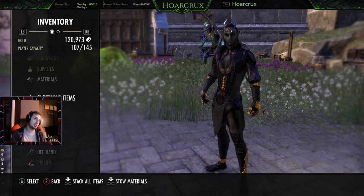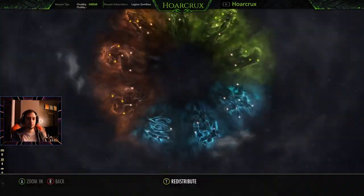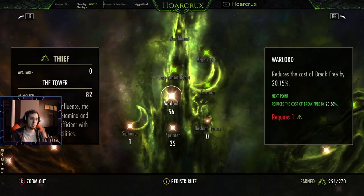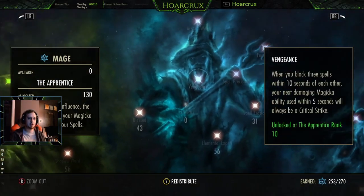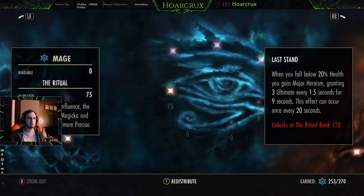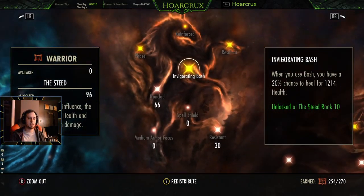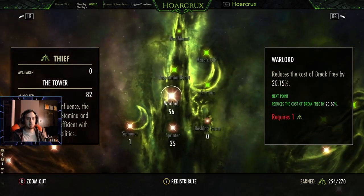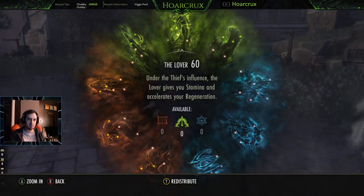That covers the potions, the build, and the summary sheets. We're going to hop into the CP now — I'll get this over with. You guys can pause and play back the video. The only thing to note is that you need 75 points in the Thaumaturge to get your Exploiter passive. The rest are pretty obvious. You don't have to have exactly the points I do — keep in mind you'll have 16 to 17 more points in each tree than I do because I'm not max CP on this account.